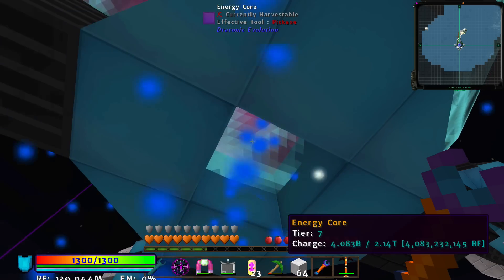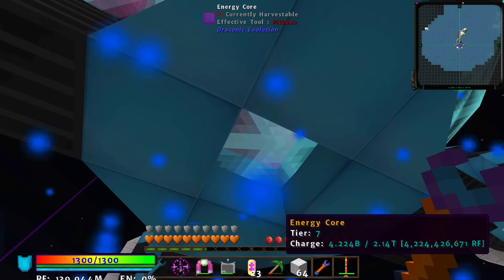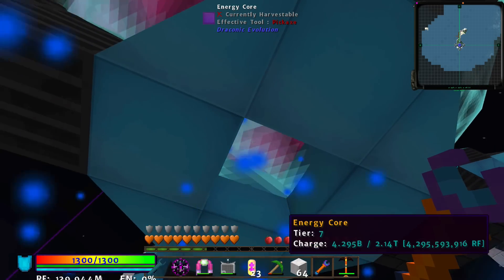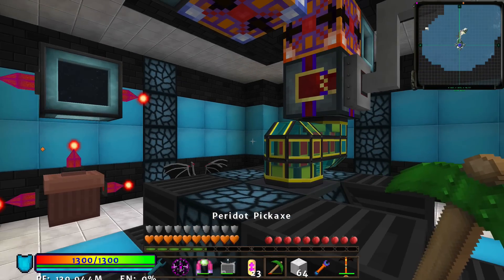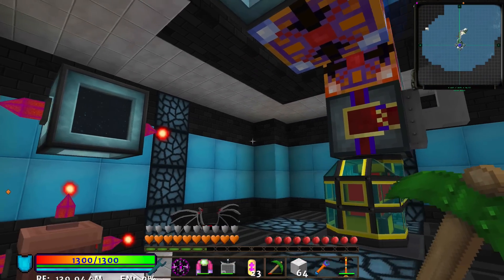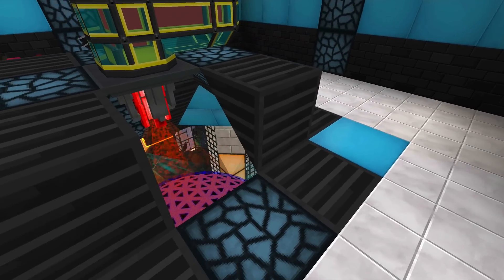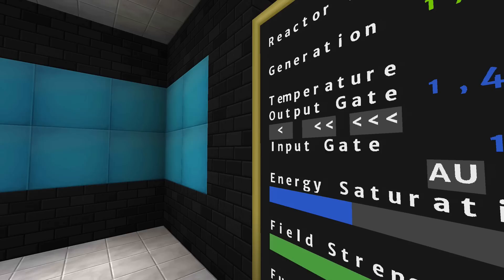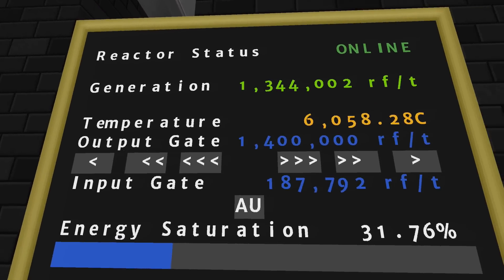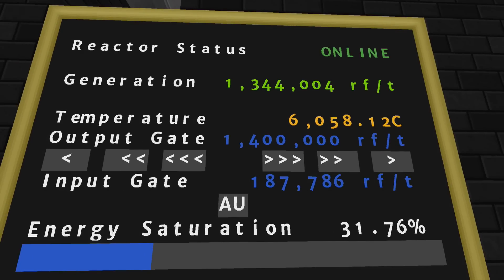In order to continue pushing the limits of this reactor — which I'm convinced has no limits at this point — I need to just keep the storage empty because I'm making power so fast. I'm going to end the episode because that's really all I have. I just want to show you how much power I'm creating. This area also got a big facelift — you'll see that in the next episode. I'm at 1.344 million RF per tick at 6,000 degrees.